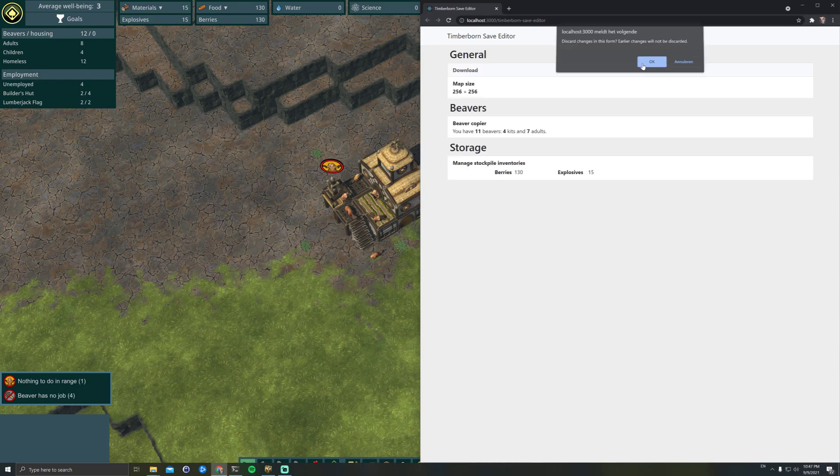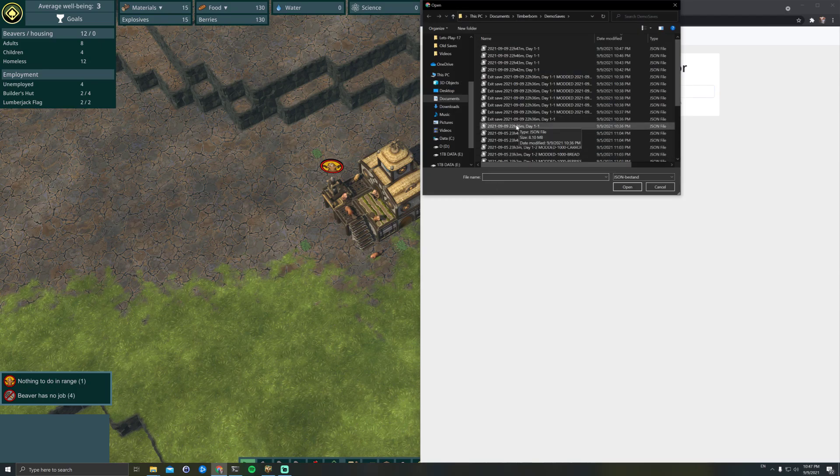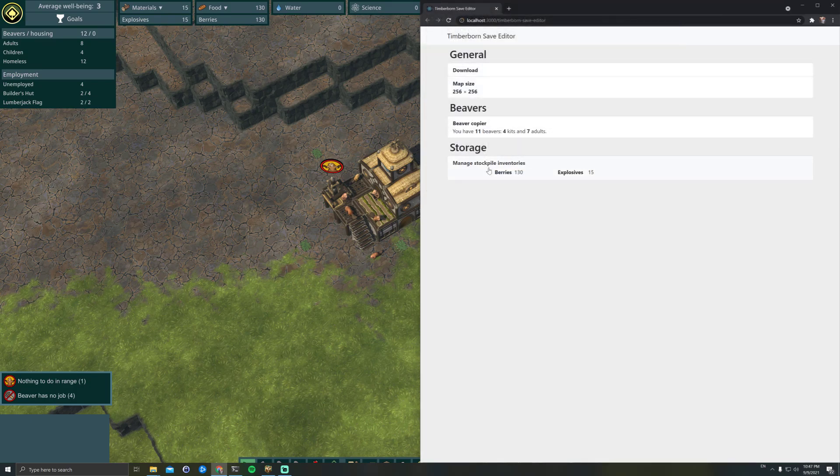So let's ramp up the changes. I'm going to reset this and upload the save again. This save I created here is a day-one save — it's basically the save of creating a new game and pressing save right away.